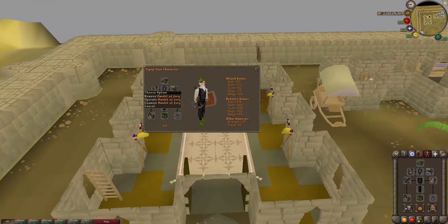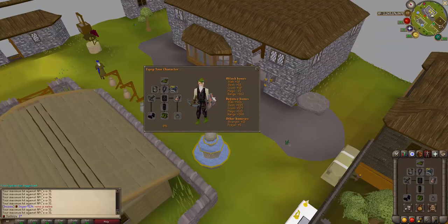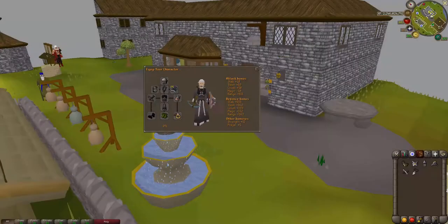If you don't have a fury, it's no big deal. Barrows gloves are nice to have since they give you an extra range bonus, but you don't have to have them. With the welfare setup, you can hit a max of 31.